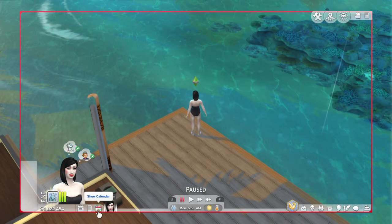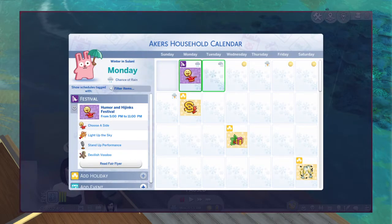Today, if I go to my calendar, you will see the forecast if you have the Seasons pack. As you can see, it only shows 7 days, and that's not very much.